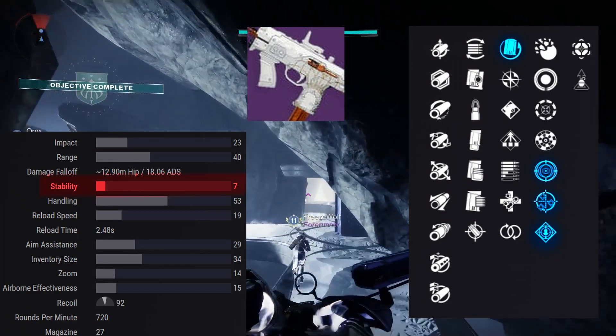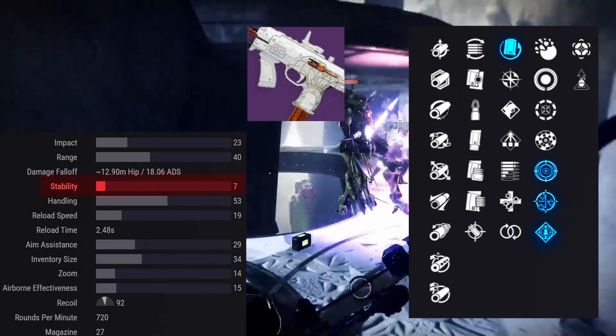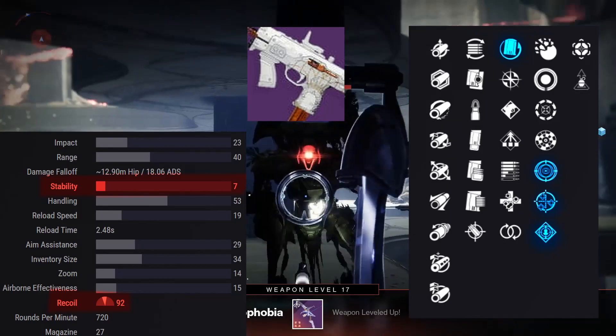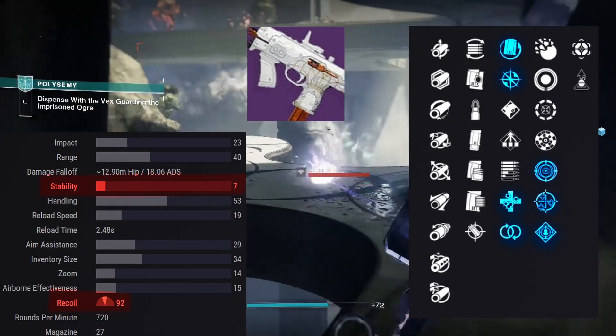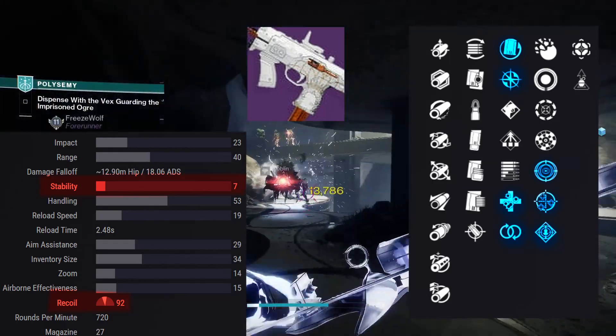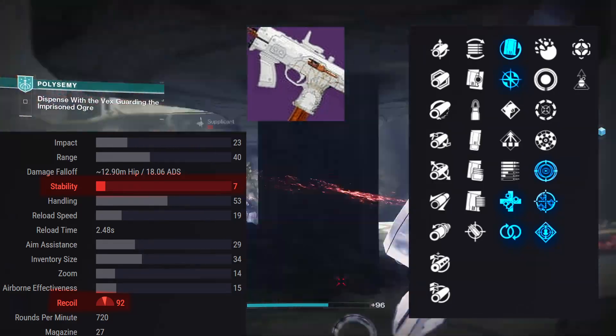If you're after this SMG, get ready to pull back on those joysticks. The good thing is, because of the recoil, it's going to be fairly decent to control. You also have things like Perpetual Motion, Unrelenting, and Enlightened Action — all great perks that can fit into just about any build you're trying to make.